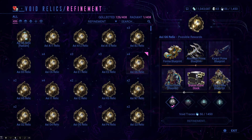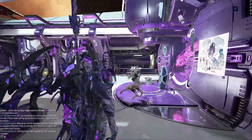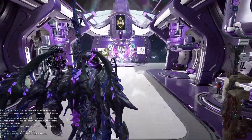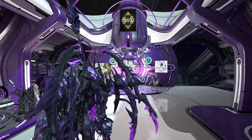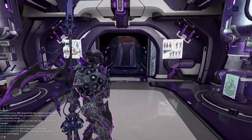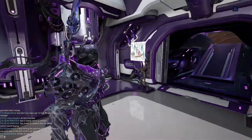Different weapons and Warframes have different sets. So let's say the Aksomati Prime — you want to build or sell it, you're going to need an Aksomati Prime Link, two barrels, and two Aksomati Prime receivers respectively. Now, if you already have that Prime Warframe and or weapon, you can always sell it. Even if you don't have it, you can still sell it — maybe you want to make some quick Platinum. Warframe parts and or weapon parts can be sold separately, or in a set. I will always recommend you sell a Prime Warframe or weapon in a set, because it is always going to be worth more than selling individual parts. So definitely keep that in mind.